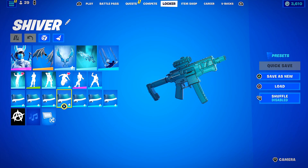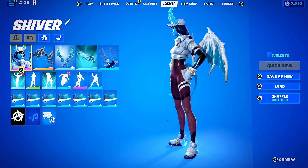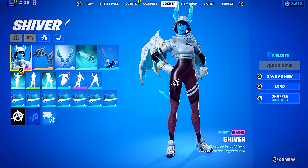Frosty Glow for the wrap — we could have gone for a more realistic looking ice wrap, but I just love Frosty Glow so much. I think it's calming and peaceful, a little bit cartoony with the cell shading. I think it matches quite well and you just don't see it that much. Alright, let's head into Team Rumble and check out these combos.